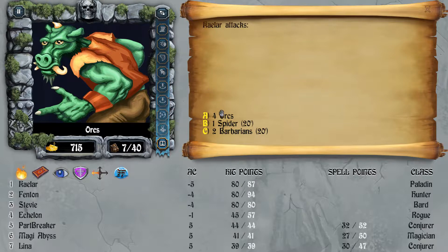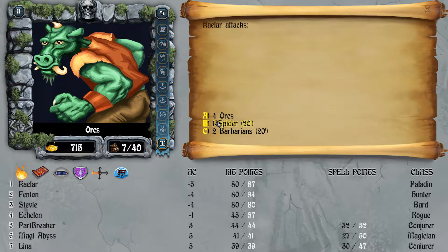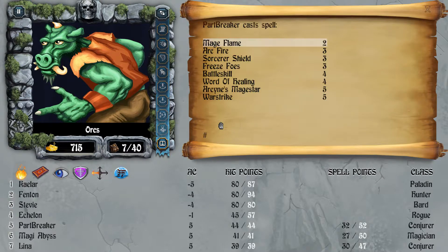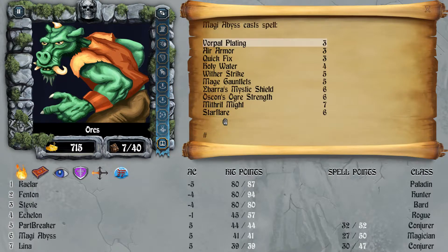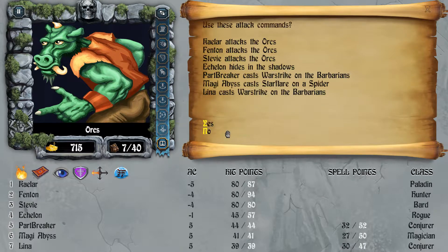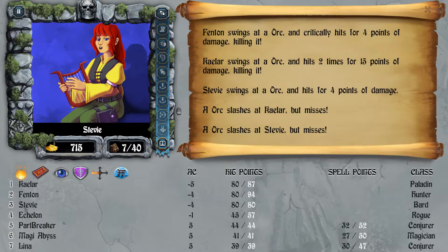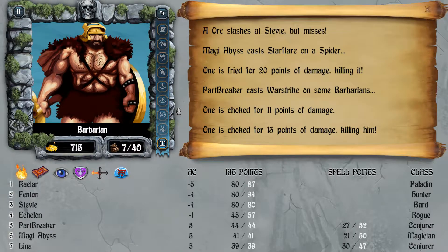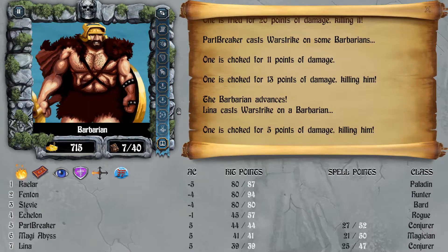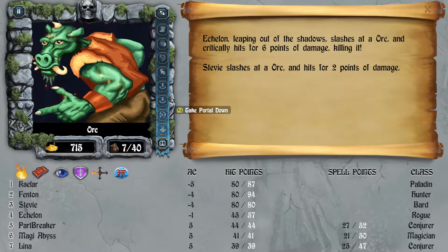Now we're going to the second room, which is a little tougher — Orcs, Spiders, and Barbarians. I made a mistake of having the area defend this time, but let's check it out. War Strike on the Barbarians, and Abyss is going to kill the Spider off. These spiders don't poison, but later on the other variants will poison you if they land a hit. We finished most of this off — just have the melee guys do the rest.